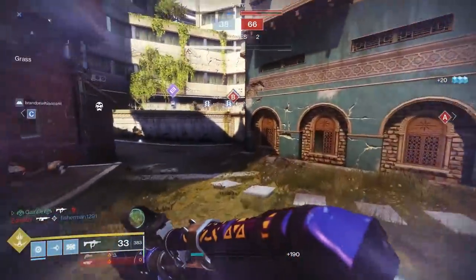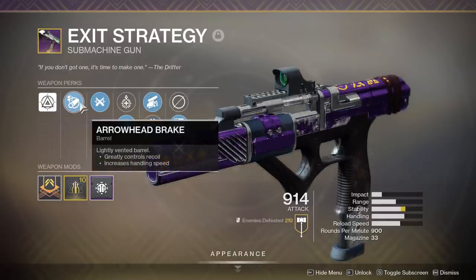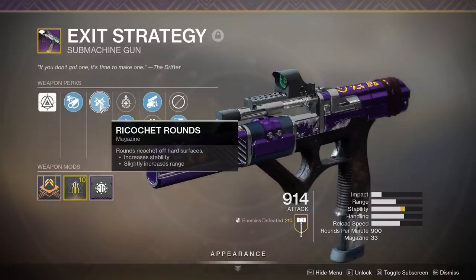First up, intrinsically, this is an adaptive SMG, meaning it has a well-rounded grip — reliable and sturdy. The main thing to take away is this weapon shoots at 900 rounds per minute. Our barrel perk here is Arrowhead Break, which doesn't really boost any of our stats, but adds plus 30 recoil direction. So Exit Strategy, even for controller users, should be pretty vertical. It also comes with Ricochet Rounds for an increase in stability as well as range.